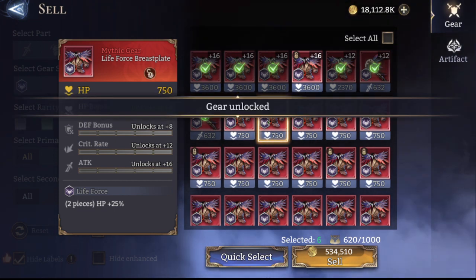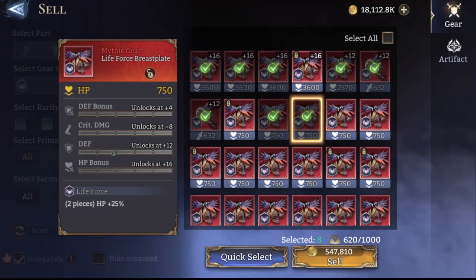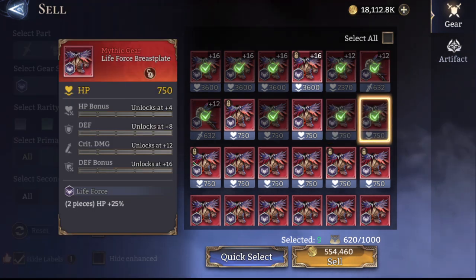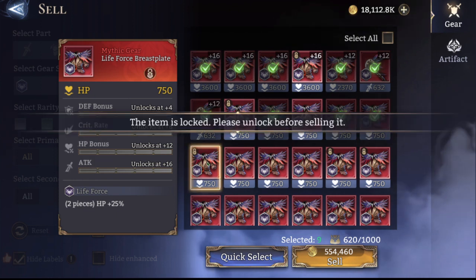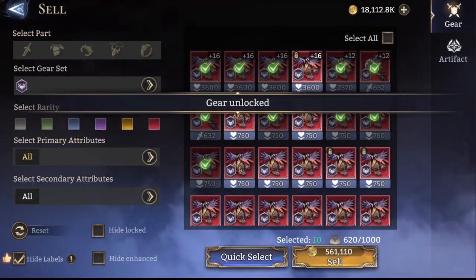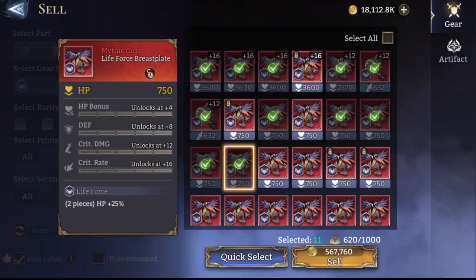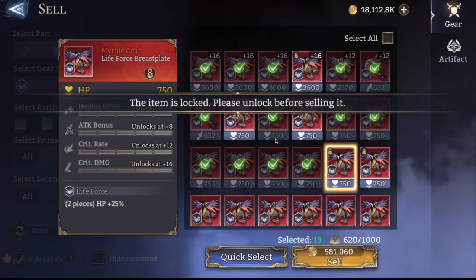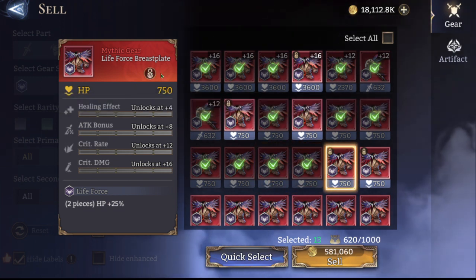Generally, that's what I'm going to be looking for — on the two, four HP/defense/defense pieces, I want to see HP percent, defense percent, and either defense or HP percent. Other than that I'm not even going to waste the gold rolling them. Like I said, this is a niche set. It's not used a whole bunch; it can be used once it's ascended, but other than that you're not going to get a whole lot of use out of it.